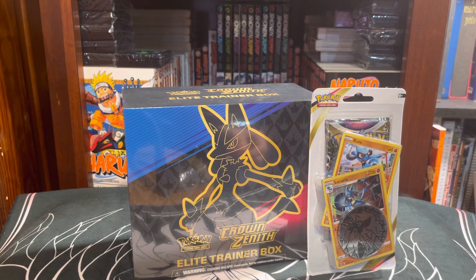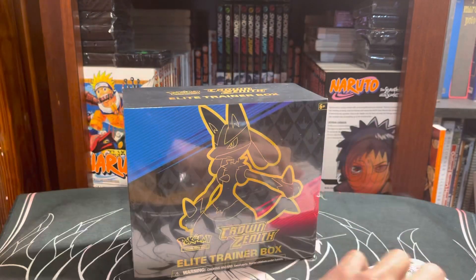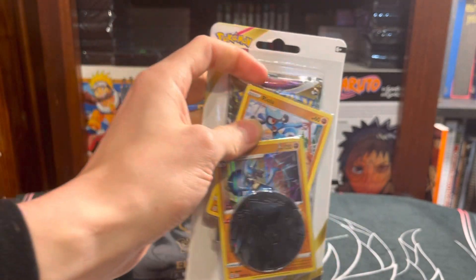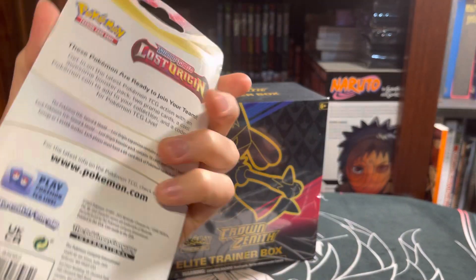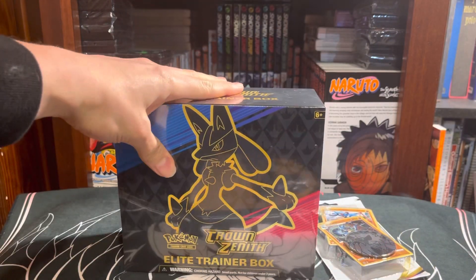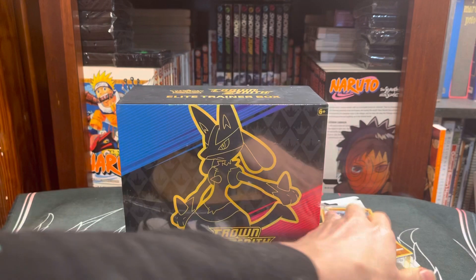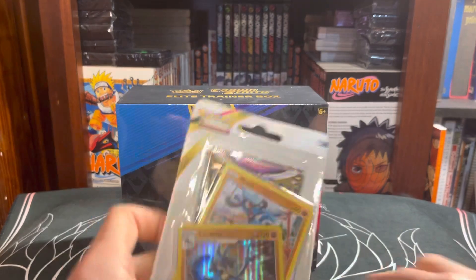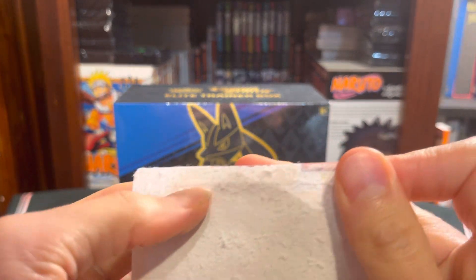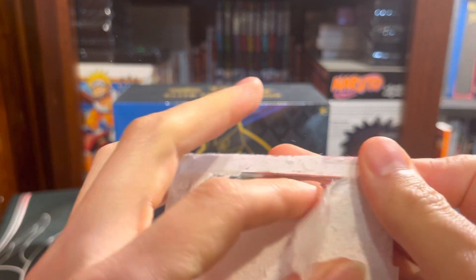Alright y'all, Rocky here with another Yu-Gi-Oh! opening video, and today we got some Lucario stuff. We got a pack with a Lucario promo at the local Target, just a Lost Origin pack, and then a Crown Zenith Elite Trainer Box. I know this has a really nice Lucario promo in it, so that was what I was wanting to get from this opening for sure.